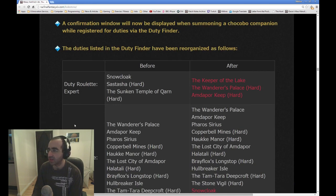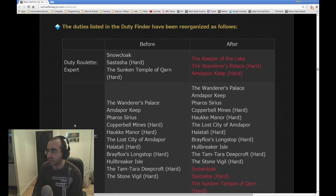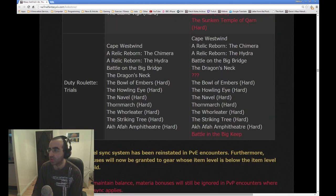A confirmation window will now be displayed when summoning a Chocobo companion while registered for duties via the duty finder. The duties listed in the duty finder have been reorganized. Duty Roulette Expert is always the three latest dungeons — they put the free ones from 2.4 into the high level roulette. For Duty Roulette Trials, they've added in Battle in the Big Keep and the Mystery Trial. So you need to have done all of these fights if you want to be able to do Duty Roulette Trials. Take note of that.